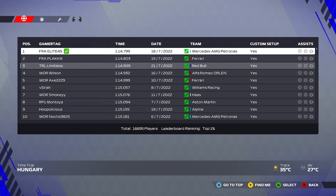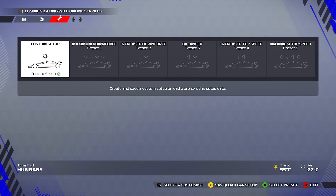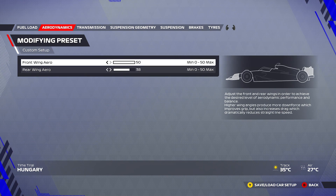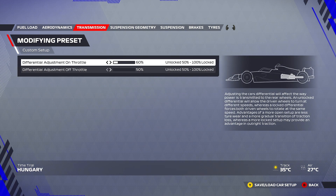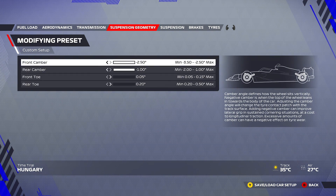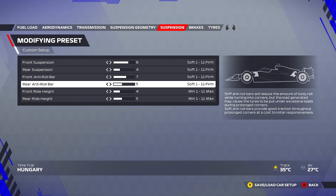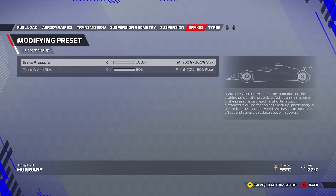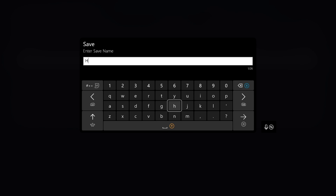Let's go ahead and look at the setup. Please make sure you keep reloading the setup as sometimes it will not load in correctly. So as we look at this: 50-38 wings, quite similar to Monaco - you need a lot of downforce around here, and I can confirm 0-0 wings does not work around this circuit. 60-50 differential, pretty much the norm on this game. Exactly the same for the geometry as well - 8-4-7-5-4-5. Need a bit of rotation on the rear around this circuit. The brakes at 150 maximum, and tyre pressures as well.